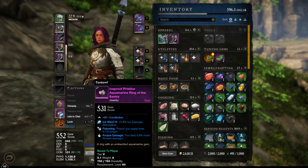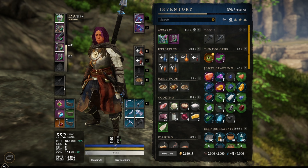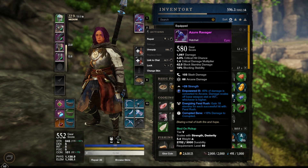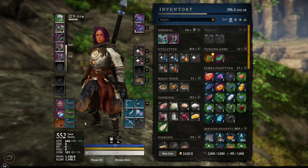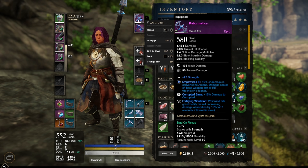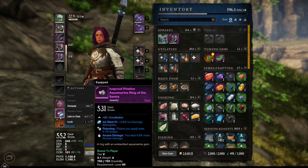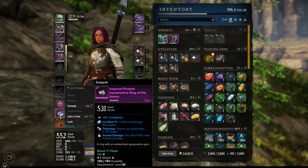The ring I'm using is maybe not the best — I bought it for the high gear score and constitution, though the traits aren't ideal. The ice damage absorption is okay if you fight someone using ice gauntlets in PvP. I also changed the Kredax enchantment to arcane damage to match the ring's +4.6% arcane damage bonus. The hatchet from the quest already comes with arcane damage by default.